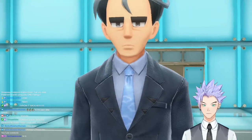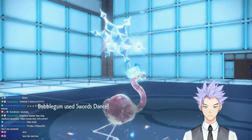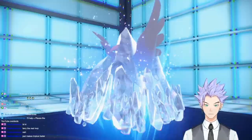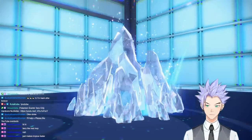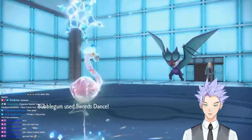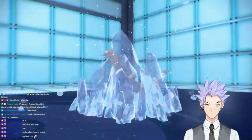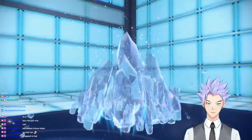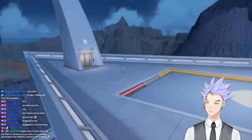The next two fights in the Elite Four weren't anything special - just Bubblegum using Swords Dance and Ice Terra Blasts. We set up, went on offense, and swept our way through both remaining Elite Four members.